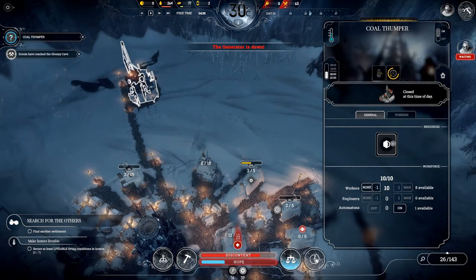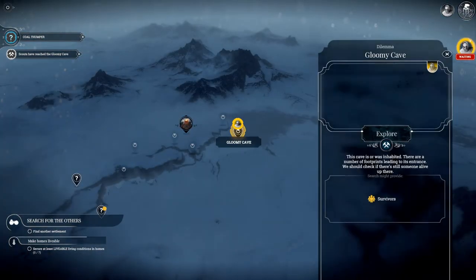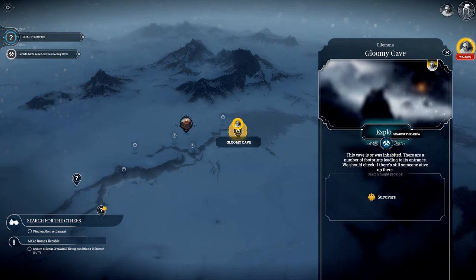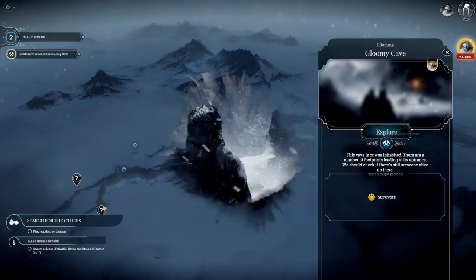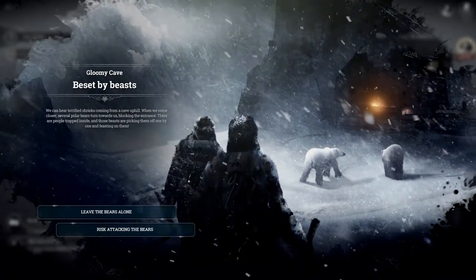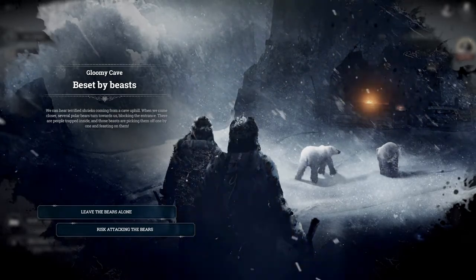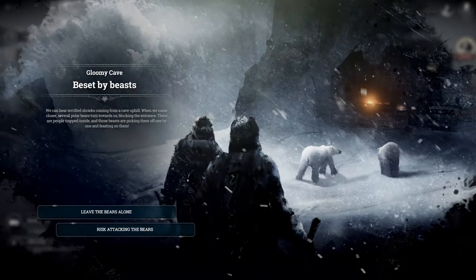The scouts have reached the gloomy cave. The cave is, or was, inhabited — there are footprints leading to its entrance. We should check if someone's alive. But we can hear terrified shrieks from the cave. Several polar bears turned toward us blocking the entrance. There are people trapped inside, and those bears are picking them off one by one and feasting on them.